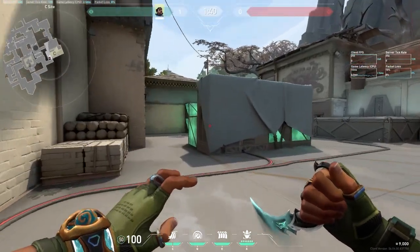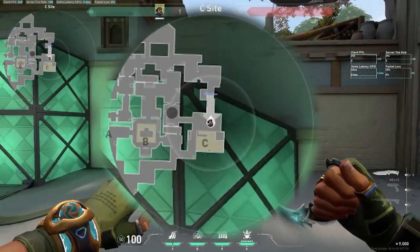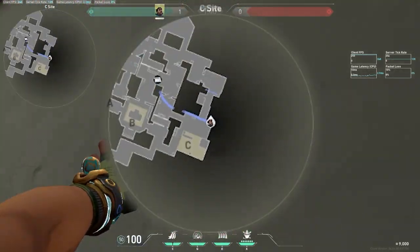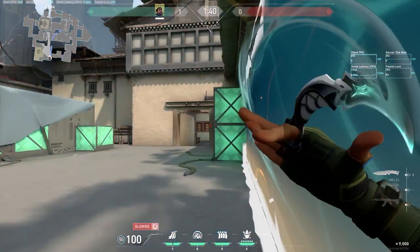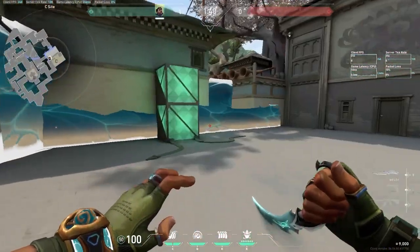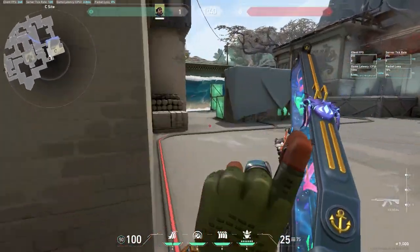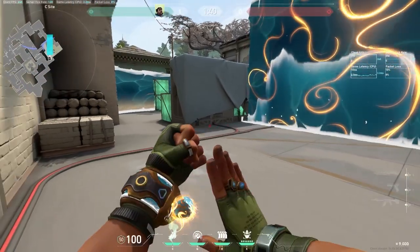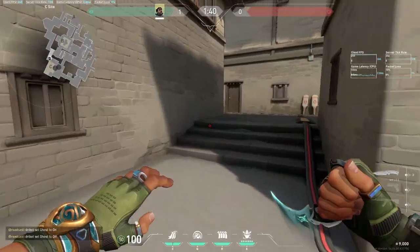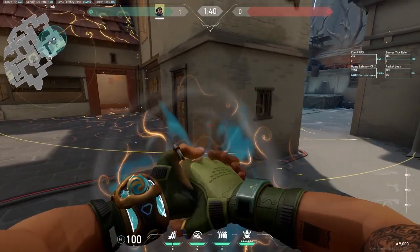Moving on to C site defense — similar to attack, your cascade is extremely strong on C site long. You immediately want to start the round by casting your cascade and stopping it right at the entry point. Then you want to wall off C and B garage, and you can also do multiple walls on C and B — covering the beginning of garage and C, or covering where garage meets C and then C entrance as well, so you have a lot of flexibility with your walls. In a retake scenario coming in from CT spawn, start your wall off and then immediately cascade to your right and forward. You'll usually try to use your cove to defuse the spike on C. For your ult on C defense, you're usually going to ult from C link and it covers all of C site, a little bit of garage, and a little bit of C long.